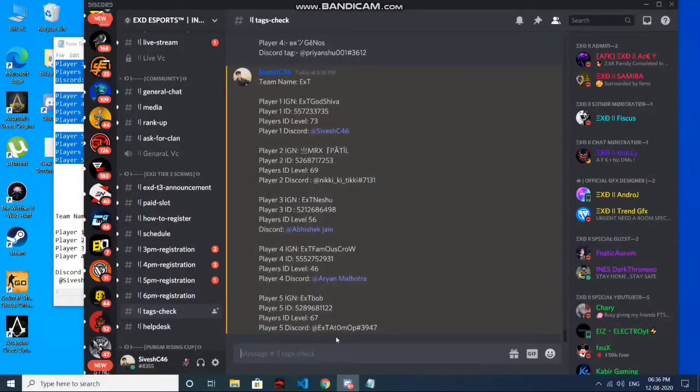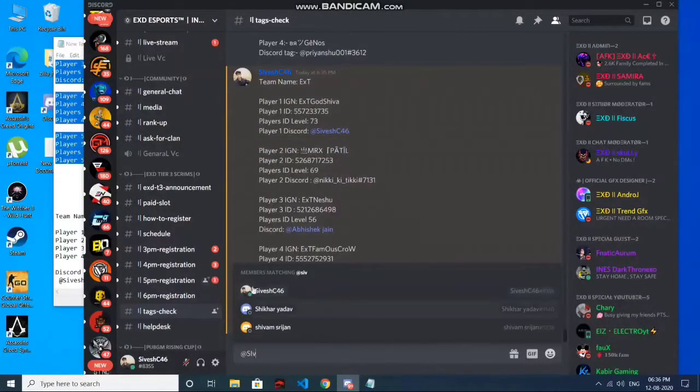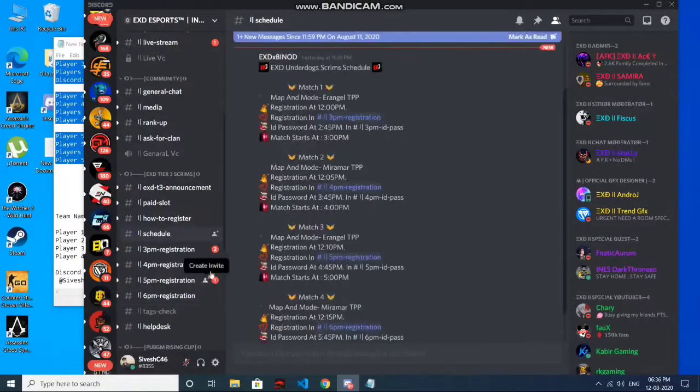You can see the same name — add the rate here. You can see a pop up. Click here and you can see it turns blue. Registration will open on a schedule, and I will tell you how registration starts — for example, EXD match is at 3 and registration opens at 12pm.